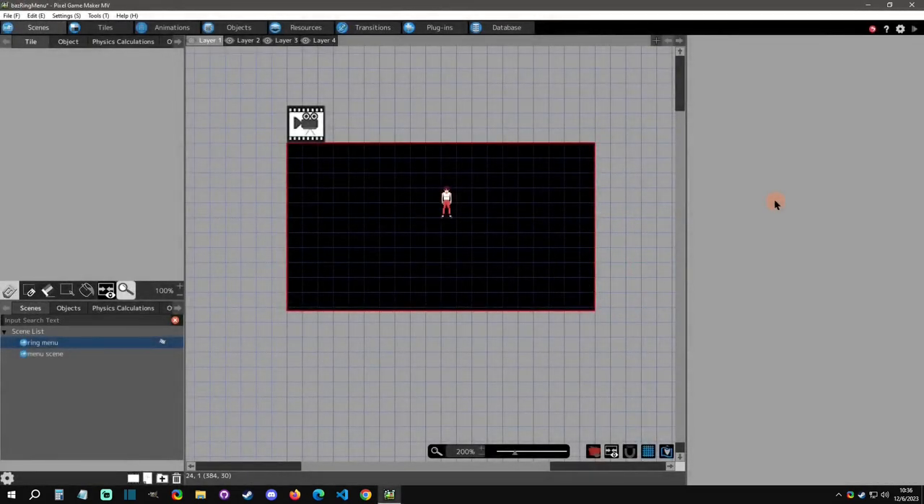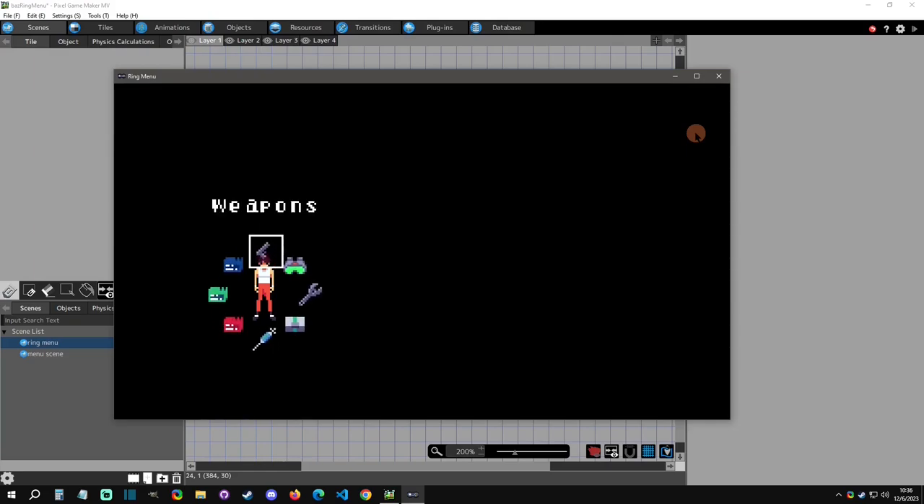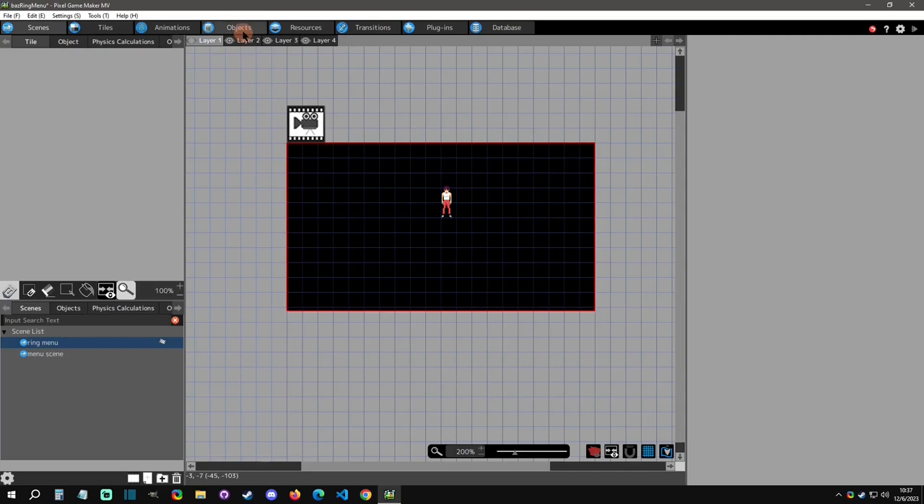Here we are in the project — this will be on my samples pack number four on itch. If we play-test this, we're a character; I can press Escape, travel through some items, press Space to go in, press Space on the katana and it equips it. I can leave and go from there. If I check the variables, the katana will be equipped and you'd do whatever you need with the current weapon logic.